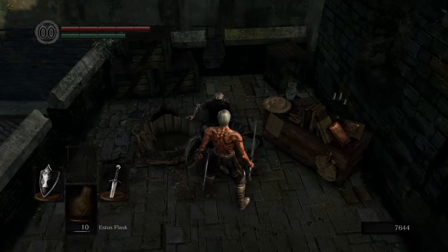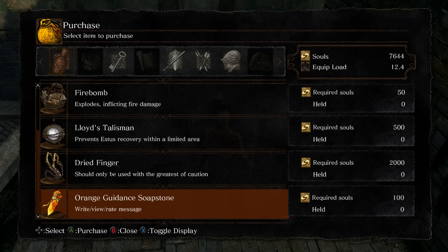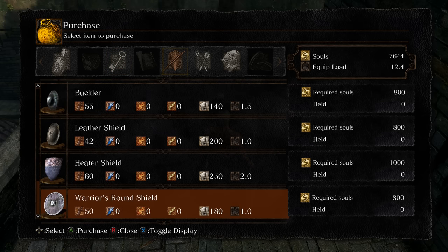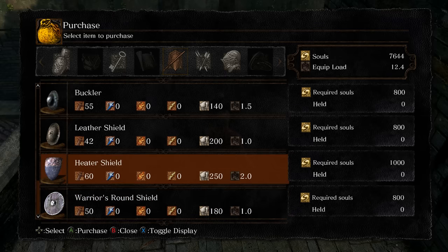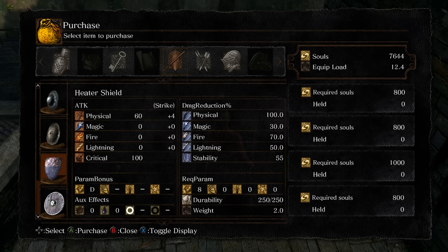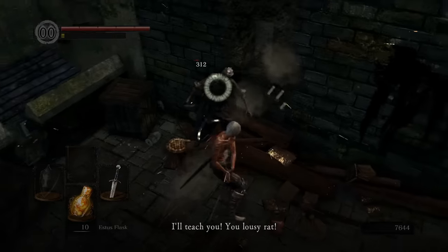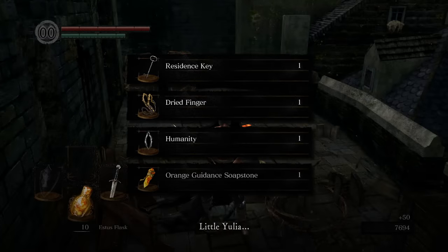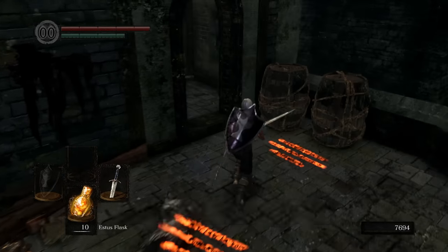If you kill him, he will actually drop the sword that we're looking for. Now before you kill him, I would recommend buying a few things from him first. The short bow is a nice addition, along with 40 to 50 standard arrows. And if you don't have a shield and you want one, I would go for the heater shield that he offers — it has 100% physical protection, pretty nice this early on. If you don't have the souls for it, go back, rest at the bonfire, and keep killing the enemies over and over again until you get enough souls. Once you have everything you need from him, go ahead and kill him. He is not too hard. You can take down probably three quarters of his health bar before he even stands up and pulls out his weapon. He'll drop all kinds of stuff, and of course he will drop his sword along with that — the Uchigatana. A great dexterity weapon, especially this early on in the game.